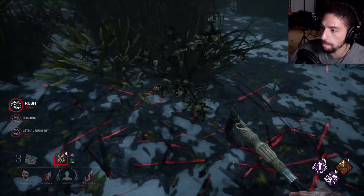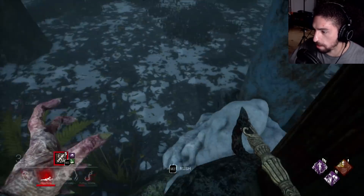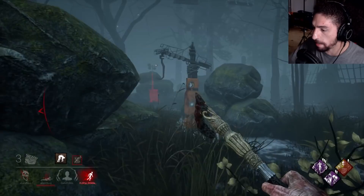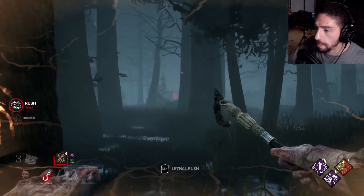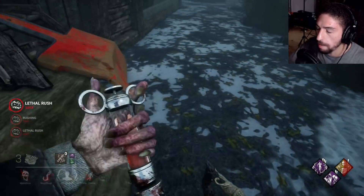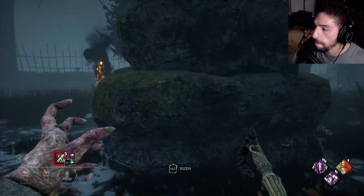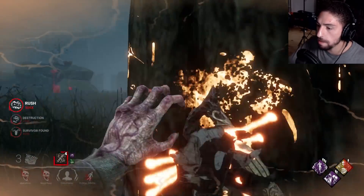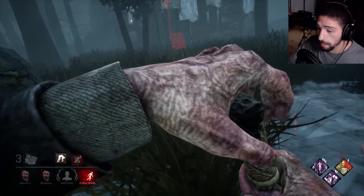I can see their aura with the totems. When I kill this last person I have to rush to the killer shack - literally just go straight to the killer shack. Whoever dies right now, I'm going to the killer shack right after. I'm just smacking into things to see if I can see them with my compound 21. She knows the hatch is going to spawn in the killer shack. I actually love this killer - he's decently good, he's really good.